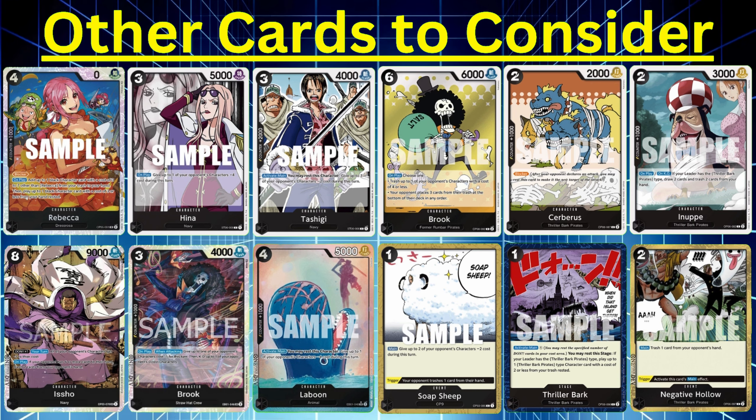Inuppe is kind of like Brand New where you go through four cards, but when you play Inuppe on play you draw two cards and discard two. When he is KO'd, you do that again — draw two, discard two. You get to use it two times, looking at four cards total versus Brand New where you only look at three. And with him you can take any card you want, it doesn't need to be specifically navy like with Brand New. He's also Thriller Bark so he can be cheated out with Moria.